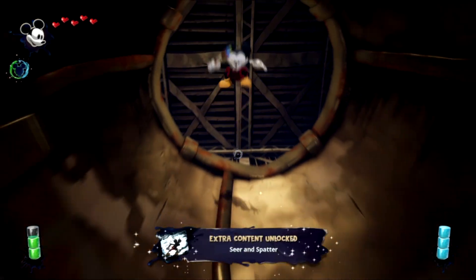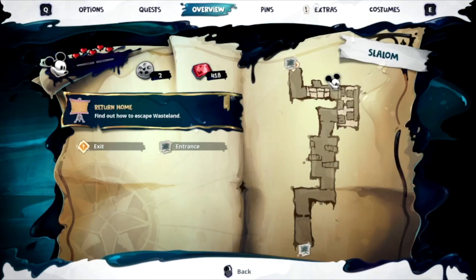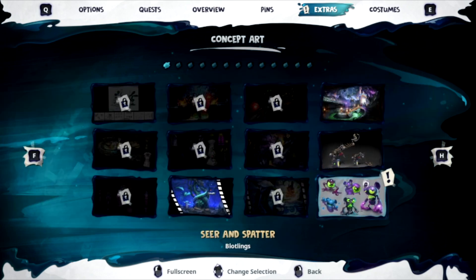the other one will have this extra content unlocked, as you can see, and you got a collectible from that. So let's go ahead and look at the Seer and Splatter. If you have any questions,